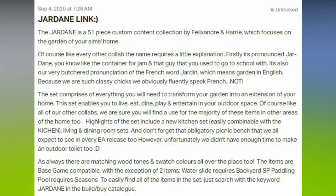Unfortunately they didn't have enough time to make an outdoor toilet too — well, just throw the whole pack out then! As always, there are matching wood tones and swatch colors throughout. The items are base game compatible with the exception of two items: the water slide requires Backyard Stuff, and the paddling pool requires Seasons. To easily find all of the items, just search with keyword 'Jardane' in the build and buy catalog.